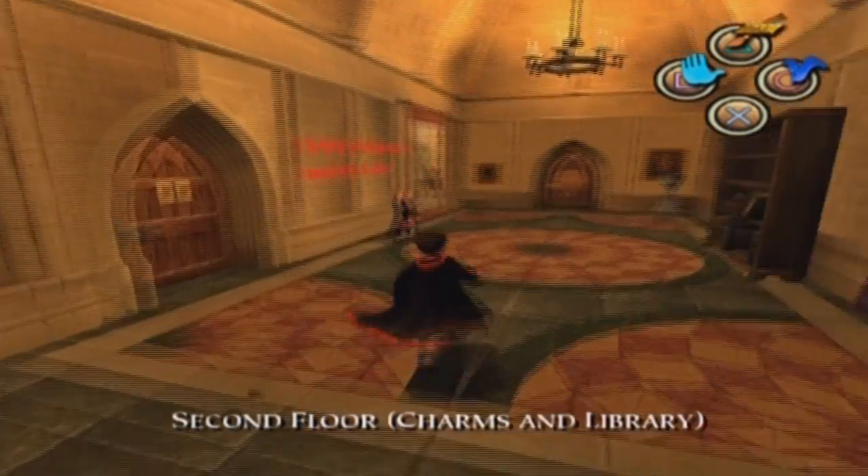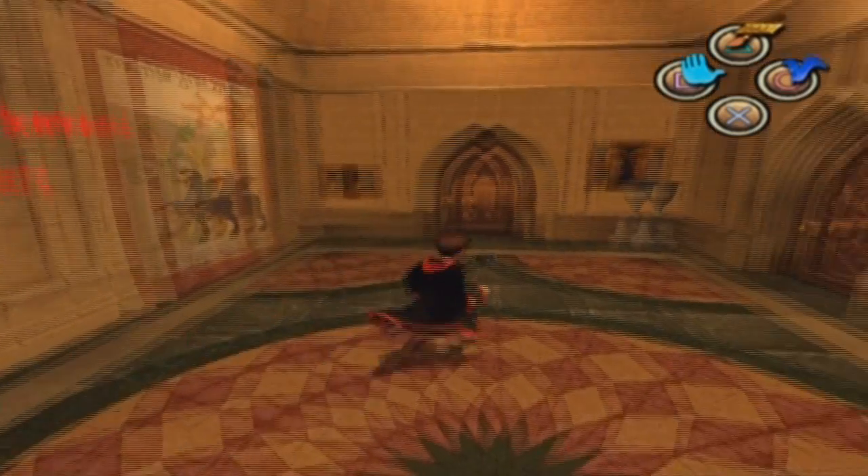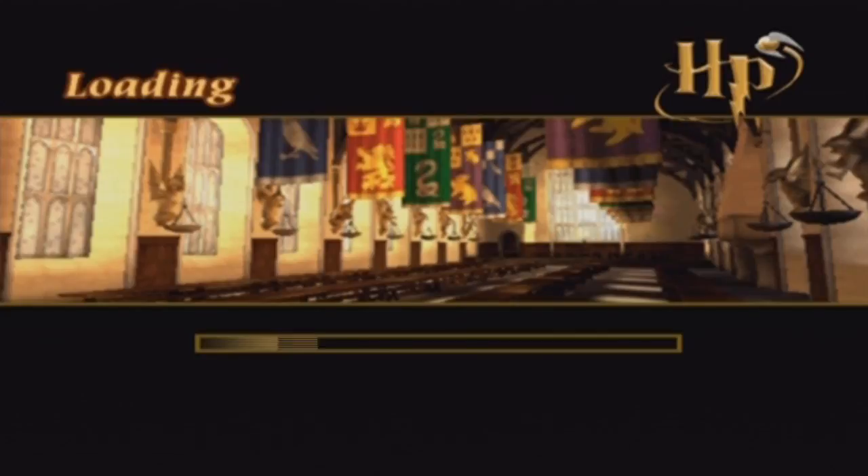Here's the second floor, and there's Ginny actually, but she's ignoring us for some reason. Let's enter Classroom 2E to have Charms with Flitwick. See you after the cutscene.